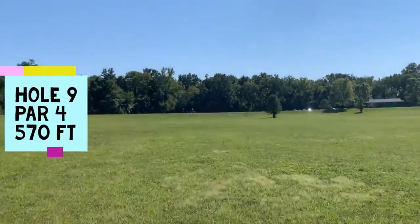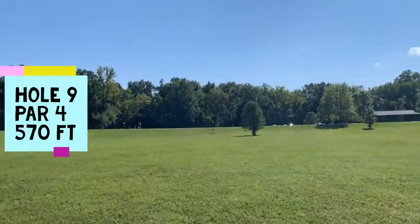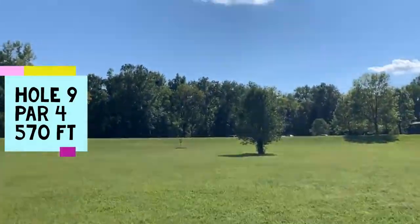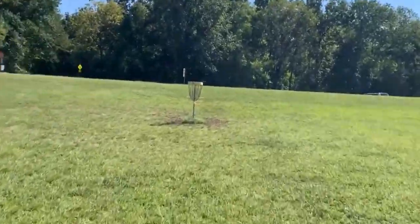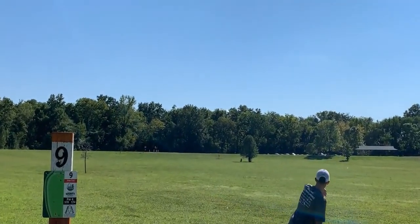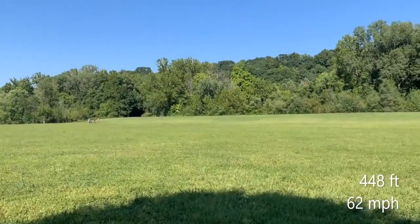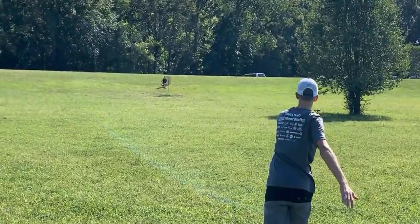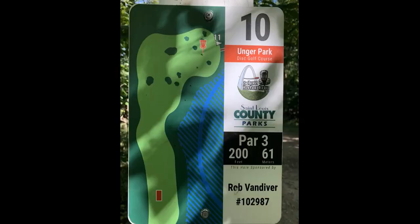Hole 9, par 4, 570 feet. This is a bomber hole — flat ground, you can throw whatever you want. OB way long of the pin. As you can see, there's like one tree in the fairway, so you can do whatever you want here. You just want to lay up to about 100 short — not really lay up, but you want to have an upshot, a relatively easy one, for birdie. I'm going to throw my Discraft Thrasher, flip it up, try to get as far as I can. I get way down there, but not as far as I want. Here I have an upshot, trying to throw my Envy, trying to park it, I leave it really low. I have a tester putt — just sneaks over the edge.